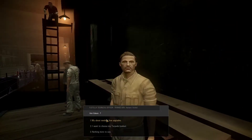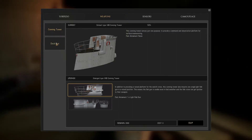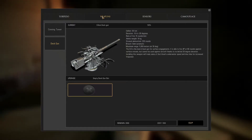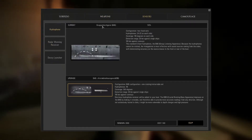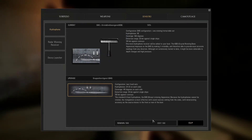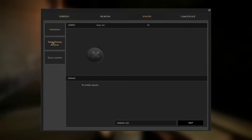Now we check upgrades. For the conning tower, we're sticking with the standard Type 7b conning tower. We already have a deck gun in place, so that's good. For sensors, our current sensor is the GHG. We're going to upgrade to the rotating retractable set, which increases coverage from 140 degrees on each side to a full 360 degrees. That costs 500 renown, bringing us down to 1500.